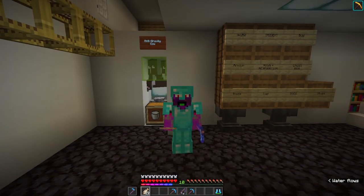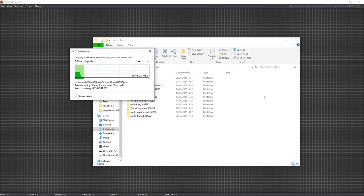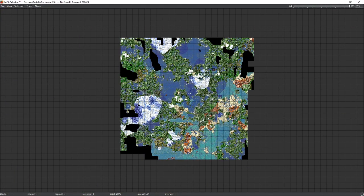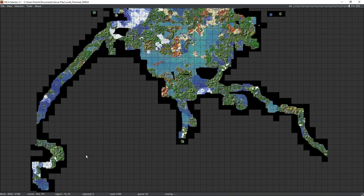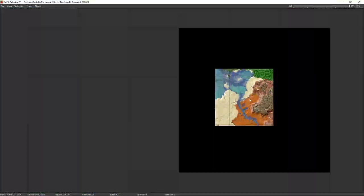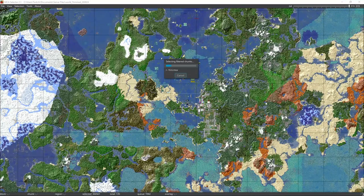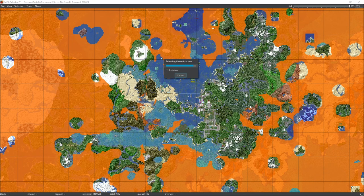The process involves downloading a complete copy of the server from my provider — things have been going wrong and I want a complete rollback if needed. Once we have that, I take out all the world files — the world, the nether, the end — and put them into a program called MCA Selector. This lets me trim down the chunks. It's also a handy moment to look around the map and see where people have been exploring. We've got a big chunk in the middle, about a 2000 block radius circle, and tendrils going off in all directions as people explore for ancient cities, trial ruins, and mansions.